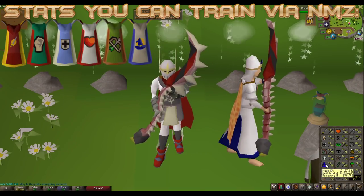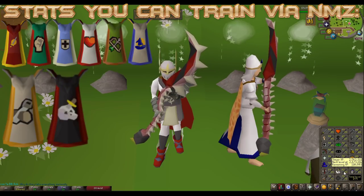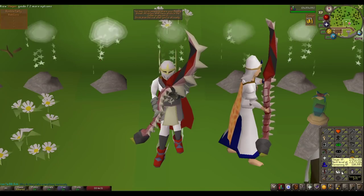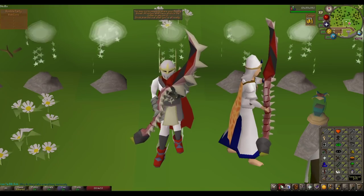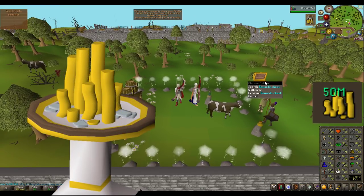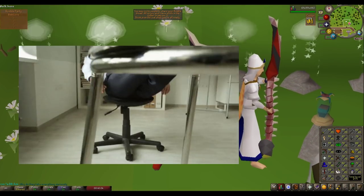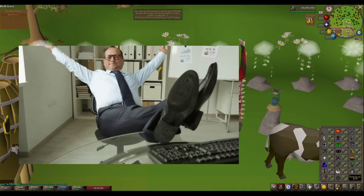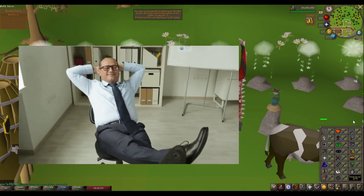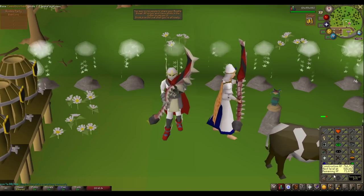I found an awesome efficient way to train mage in Nightmare Zone. I've actually managed to train from 30 to 70 construction via Nightmare Zone, which doesn't make sense, but I'll explain that. We also managed to train up Slayer in Nightmare Zone. We've made 50 mil profit already from Nightmare Zone, which is pretty crazy — and it's 20 minutes AFK. That means you don't actually have to sit at your computer. You can watch Netflix, play on alt accounts, just chill out, whilst getting profit, getting stats, and getting a pretty juicy looking account.